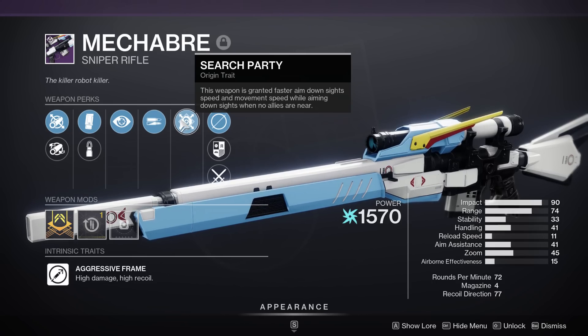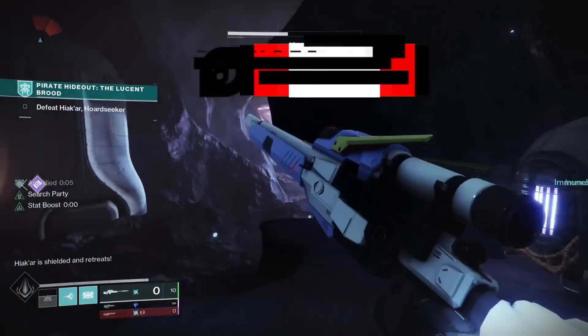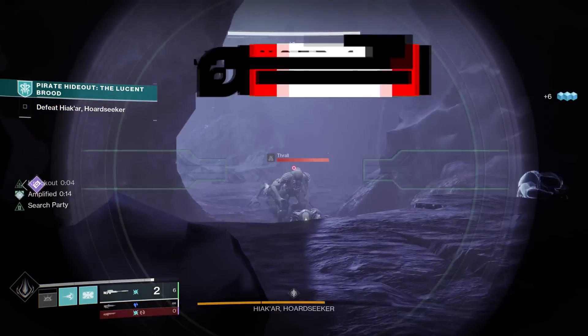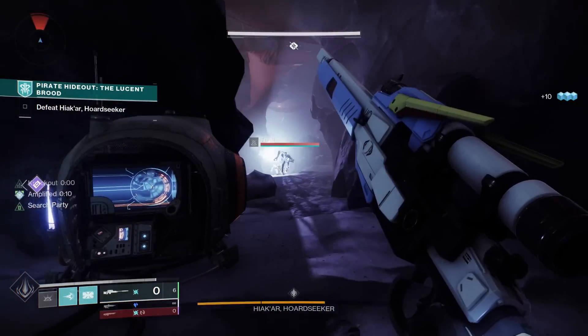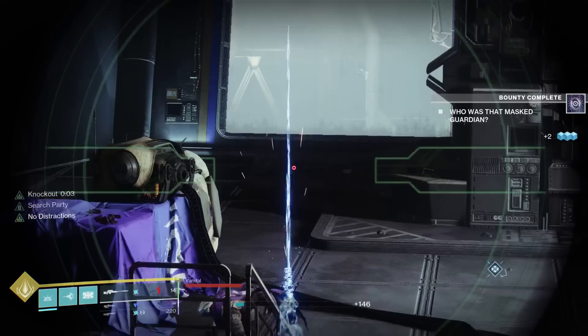Search Party grants faster aim-down-sight speed and movement speed while aiming down sights when no allies are nearby. So if you're lone-wolfing it — say you're playing Trials and you're the guy flanking around — this is going to be active. With a sniper rifle, faster ADS speed and faster strafe speed is extremely relevant. This could be pretty saucy, especially in PvP.